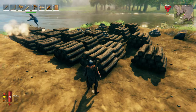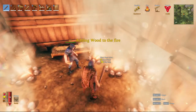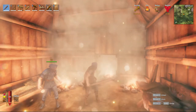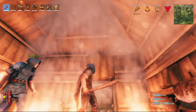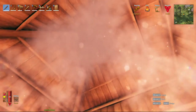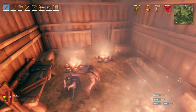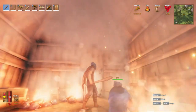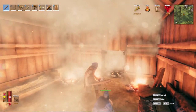One thing you want to make sure you do is have ventilation in your home, because starting a fire can be dangerous. As you can see the smoke is filling up and my character is not doing well. Make sure you build some type of chimney or ventilation structure to keep yourself alive.